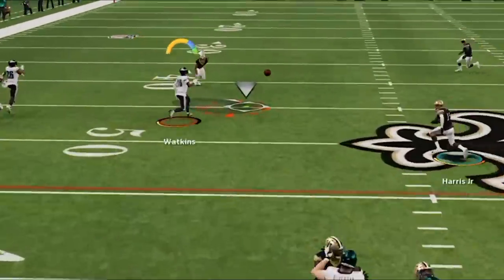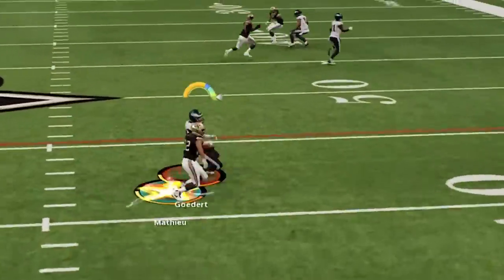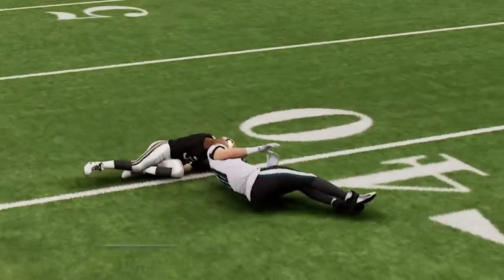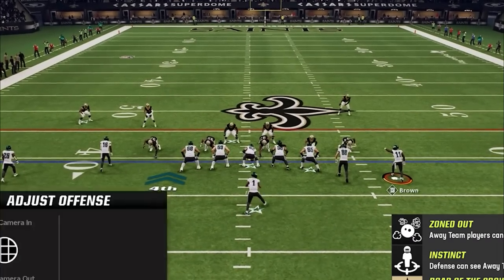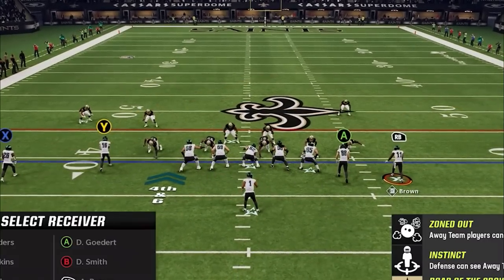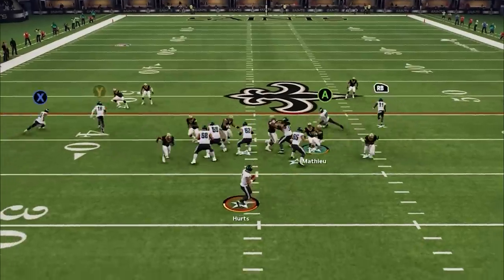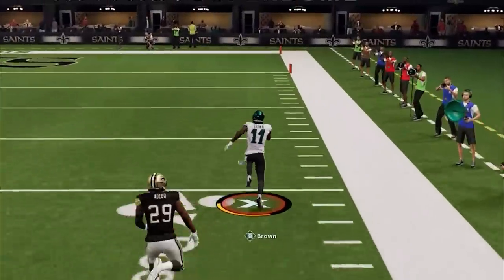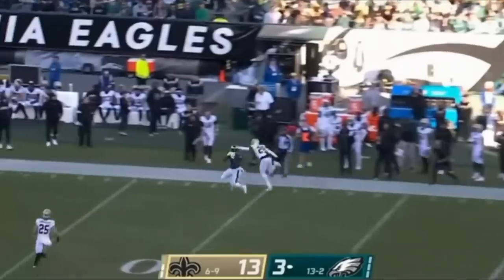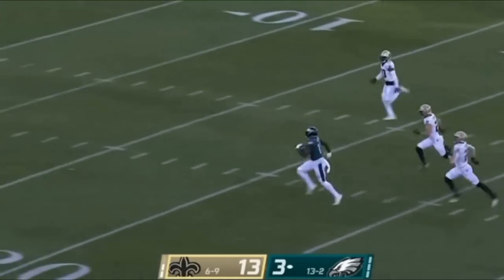Back on offense, the momentum is going crazy and my opponent is locking me up in coverage, forcing me into a quick 4th and 6 from my own 40. With the game almost on the line, I go to my favorite money play, the Saints fork. He comes out in man zero one more time, so I give myself a bunch of man-beating options pre-snap, only to see my first receiver, AJ Brown, come wide open. This is exactly what happened against the Saints in real life — the exact same player, the exact same score, everything.